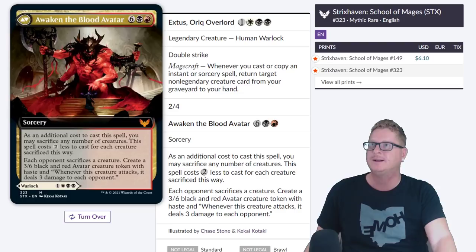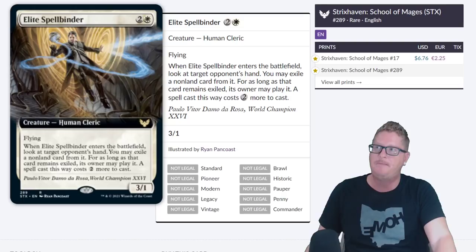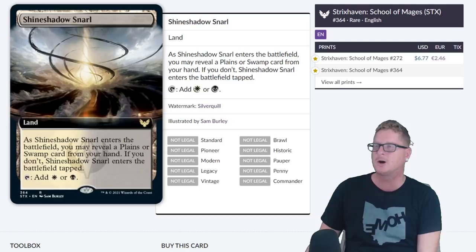$6.10 for Oric Overlord — this one's cool, a powerhouse. These cards are not something you want to speculate on early. At the prices they're at right now, I would not be picking stuff up. A lot of people have high hopes for this card. $6.77 for the Snarl.